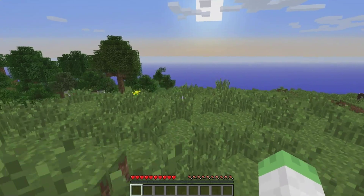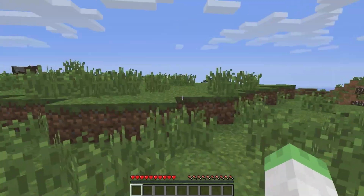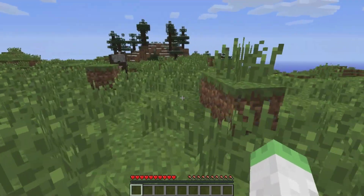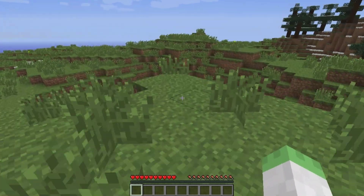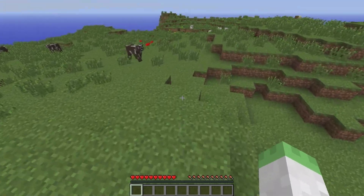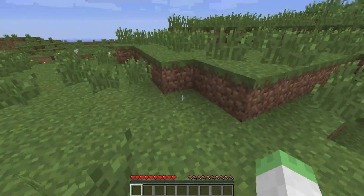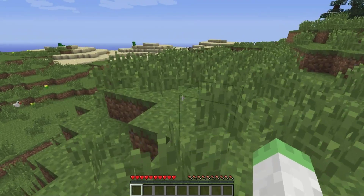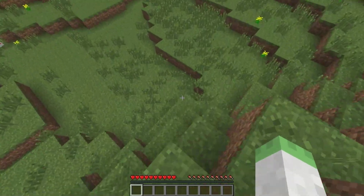Hey guys, what's up? It's iJevin and I'm back with another update from Minecraft 1.2.4. This one is going to be about the new sandstone in the game. I just started this new world hoping I would spawn next to a sand biome or any kind of sand at all — and it looks like... oh, there's some sand, never mind! We'll head over there real fast.